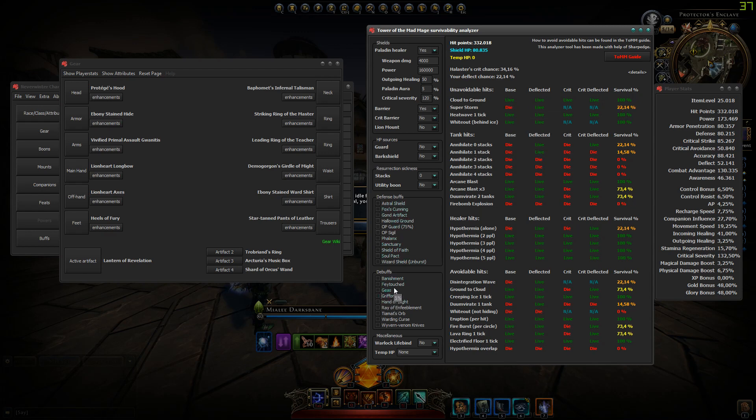There are also defense buffs which are multiplicatively added, damage debuffs which are also multiplicatively applied, a separate warlock lifebind where warlocks take 10% of your damage — which is not advisable for the warlock — and temp HP. Wheel of Earth gives you 100% of your hit points as temp HP and Stacked Hard gives 15%, so that could also help. Temp HP works a little bit differently from the other HP types.